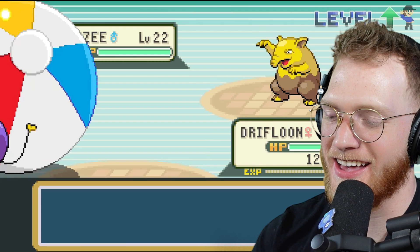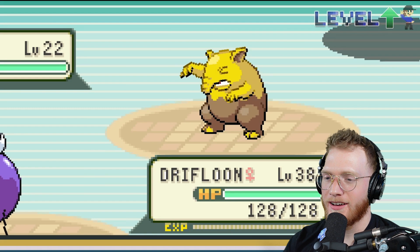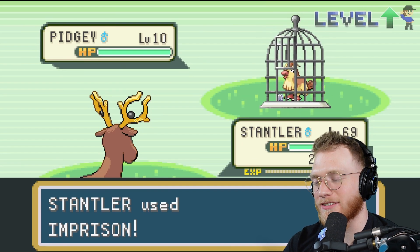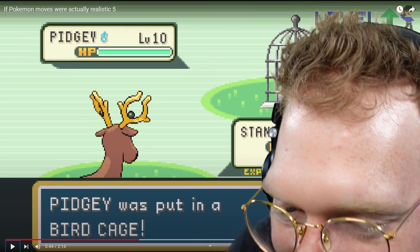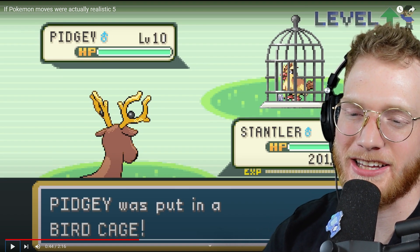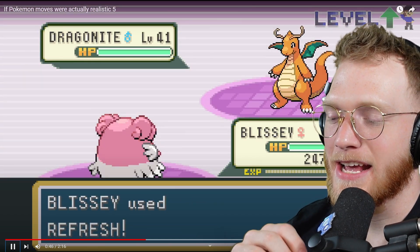Drifblim uses Shadow Ball — he literally used the shadow of the ball, I get it. Stantler used Imprison and imprisons Pidgey — is that a Regice in there? Why is there a Regice in there? I think it's just little easter eggs. But Pidgey was put in a bird cage — nice.